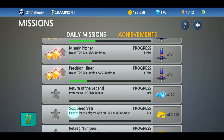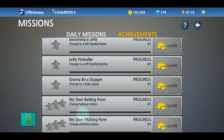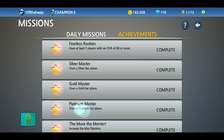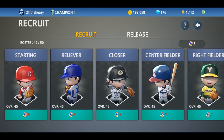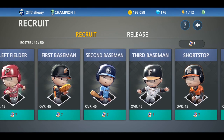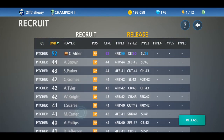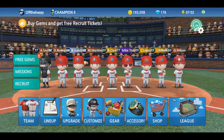Next up is the missions tab, which lets you see a list of missions and claim rewards from missions and achievements. The last tab is the recruiting tab. This is pretty important because it's where you can add new players to your team. When you first start out, your basic players can't be upgraded, so in order to upgrade a player with experience points and AP attributes, you have to recruit one. I definitely recommend saving up those recruit tickets and recruiting players as soon as possible.